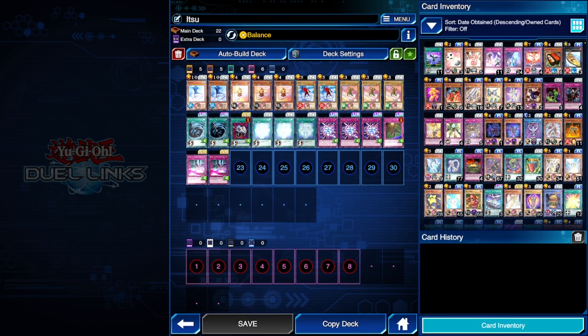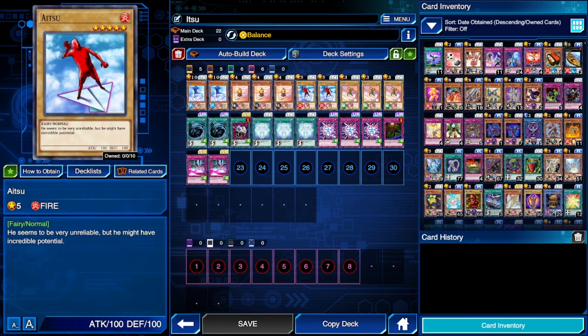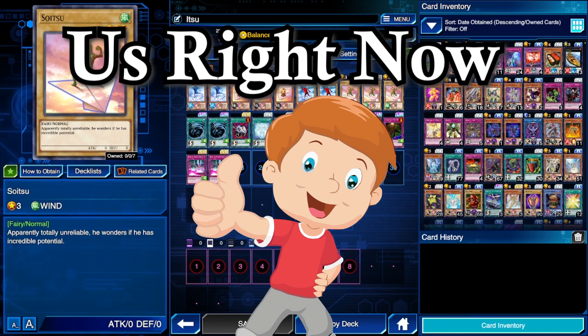I don't even know — they're not even the same archetype or anything like that. But you got Koitsu, Doitsu, Aitsu, and Soitsu. They're just all on paper airplanes, they're all doing their own things, they're having a good time, just like how we are with this deck.